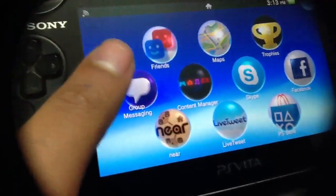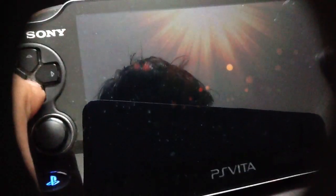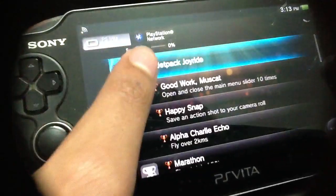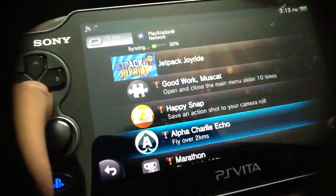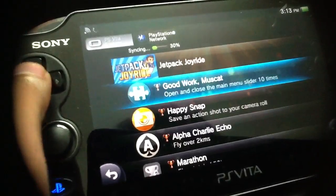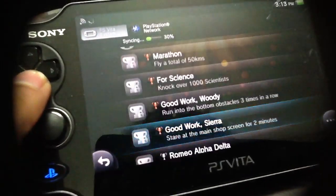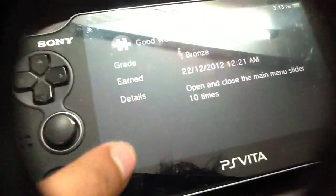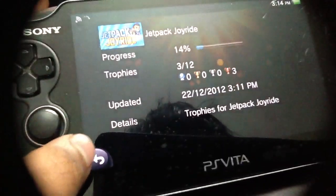The trophies and leaderboards are available for this game, and it's free in the PlayStation Store. Americans will get it on 31st December and the rest will get it on 21st December, or 24th December only. So here you can take a look — 12 trophies.